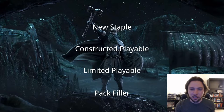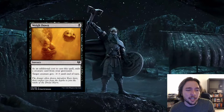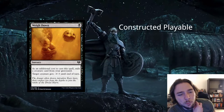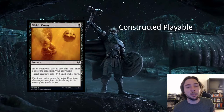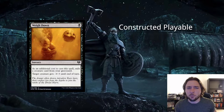With that out of the way, let's get started looking at the black cards. First card is called Way Down — 1 black for a sorcery. As an additional cost, exile a creature card from your graveyard. If you do, target creature gets minus 3, minus 3 until end of turn. This card is very good — it's essentially a sorcery-speed Lightning Bolt against creatures, and minus 3/minus 3 is typically better than dealing 3 damage. Exiling a creature from your graveyard is fairly inconsequential. Constructed playable — don't be fooled, it's a lot better than it looks.